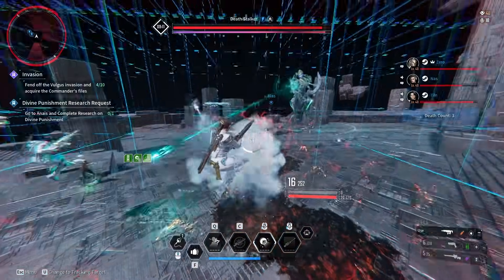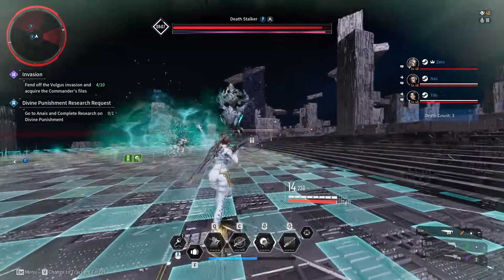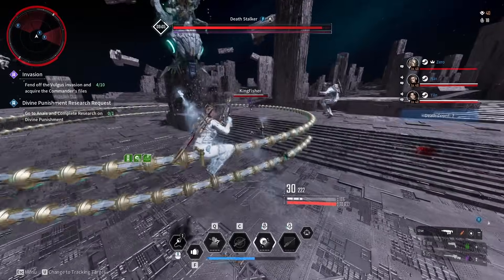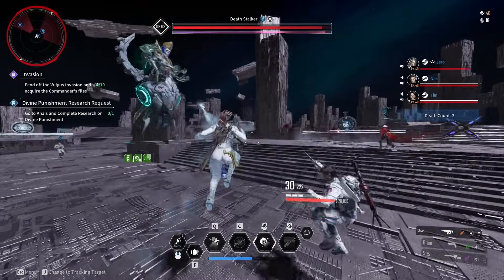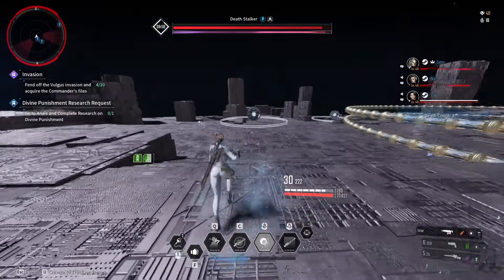The first thing I want to tell you guys is the boss is a toxic attribute, so go ahead and try to stack some toxic resistance as well as defense and HP. This is going to allow you to survive longer in the fight and allow you to take more hits without needing to get one-shot and constantly revived by your teammates.